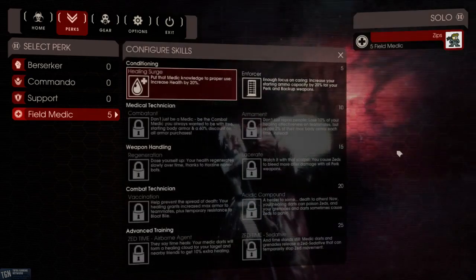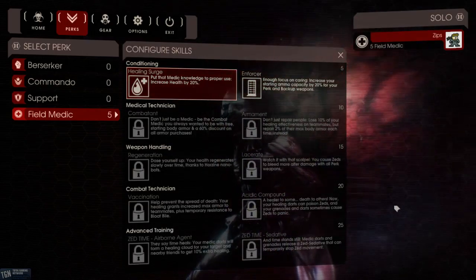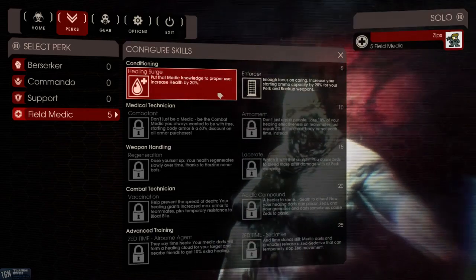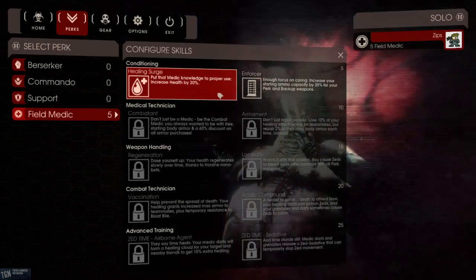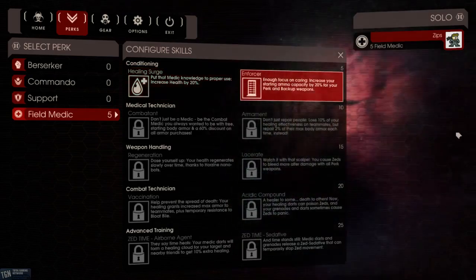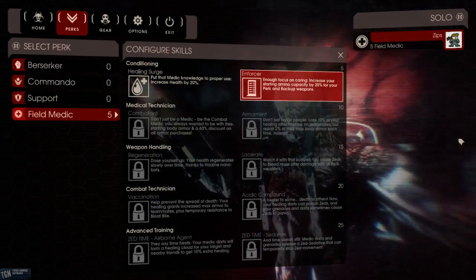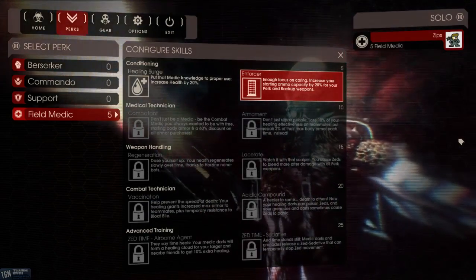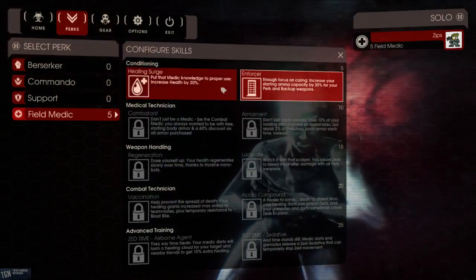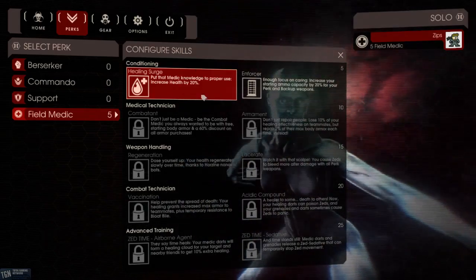When you go into your skill set, you'll notice that you have your choice of 2 skills per 5 levels. At level 5, you can either have Healing Surge — which allows you to put that medic knowledge to proper use, increasing your health by 20% — or you can select Enforcer, which increases your starting ammo capacity by 20% for your perk and backup weapons. So if you want to be a Battle Medic you can, or if you'd rather focus on healing or survivability, you can do that as well.